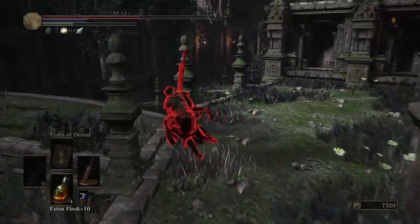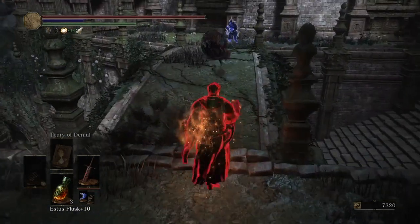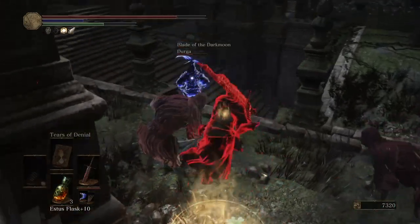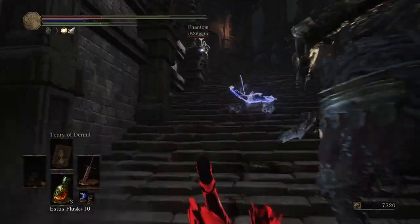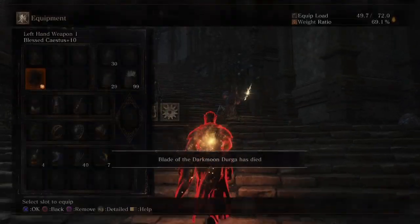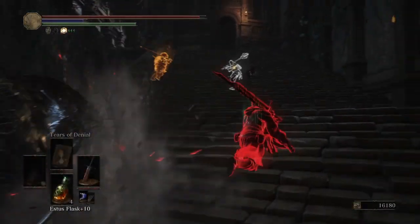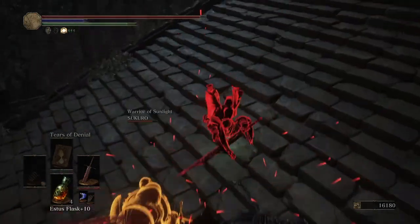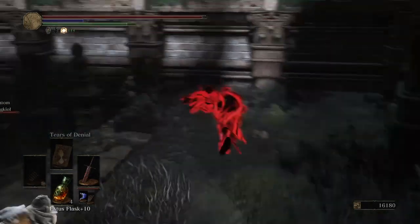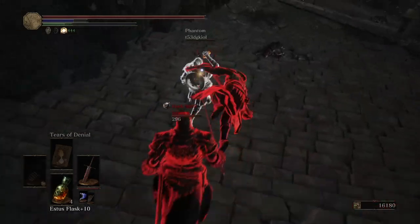Considering the title of this video, it would be improper to let you all off without giving you some generalized overall tips on how to beat ganks. Probably all of you know all of these already — SillyDog's five tips to spank the gank. Tip number one: be opportunistic. Your chances of outplaying a gank to such a degree that all of them run out of Estus — especially considering how easy it is to re-summon — are low. Therefore, phantoms have to die before they can reach their flask. Burst damage is very important as an invader. If you have an opportunity to finish a phantom off, take it with all you've got.